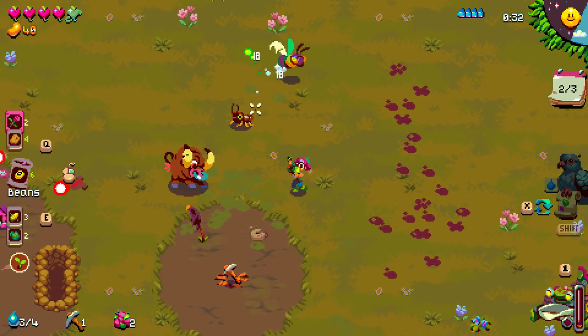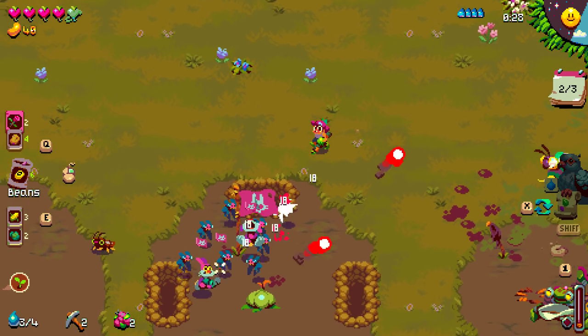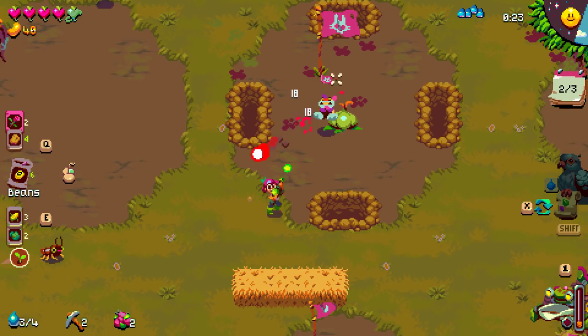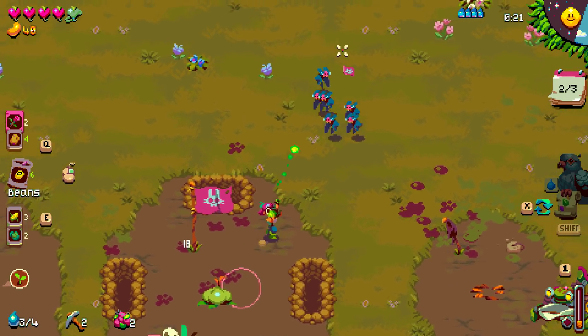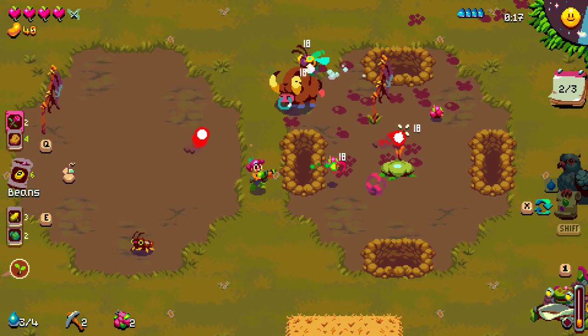One of the most impactful early upgrades you can get is the one that allows your seeds to spread to topsoil, because you can just cheat out a bunch of roses with it. You don't really actually have an impact over it — you just hope that it hits your roses.